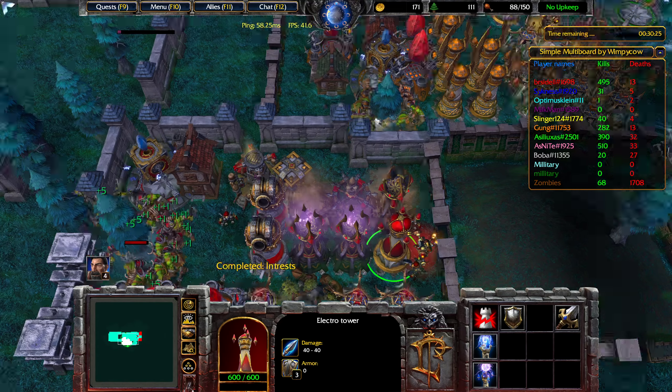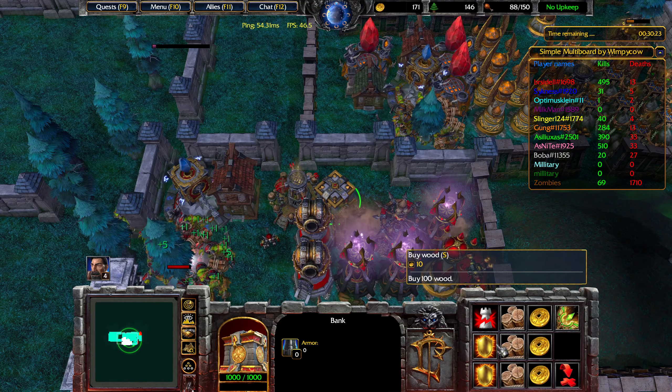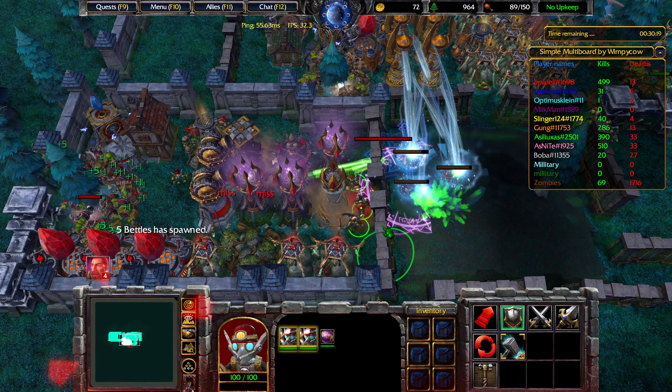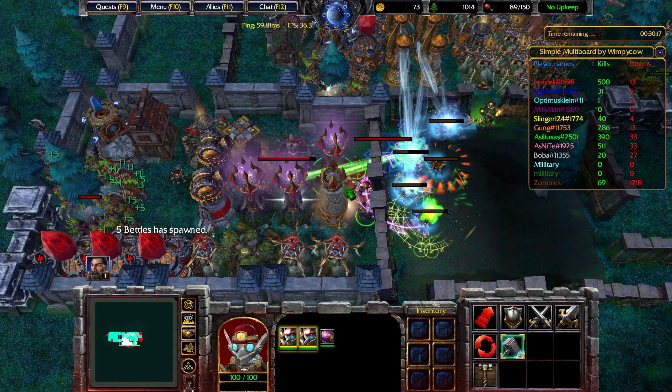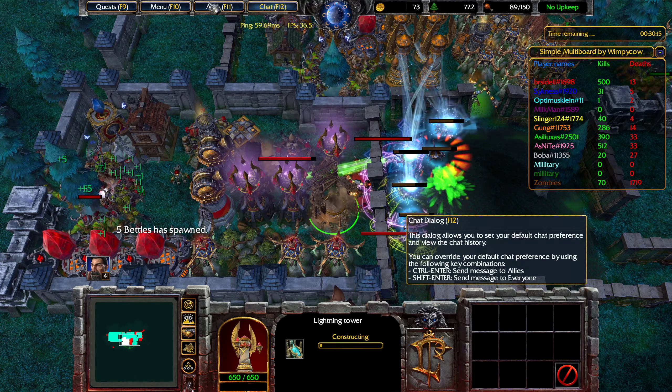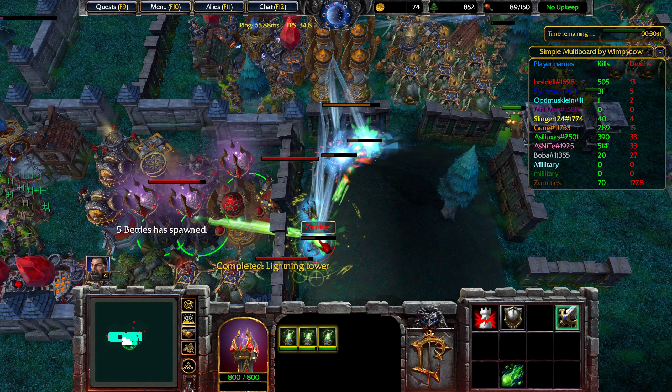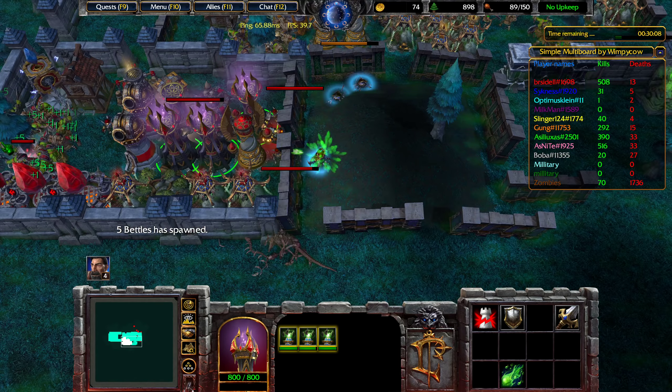Those should finish just about in time for the new wave, and we can also buy 1,000 wood. Beetles spawned a little early — we'll start repairing. Prioritize the armor aura; after that, the other beetles will die really quickly.